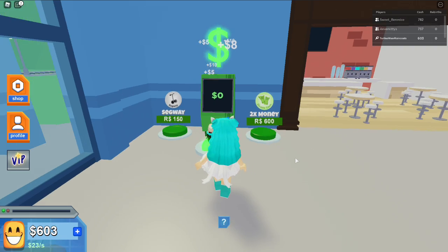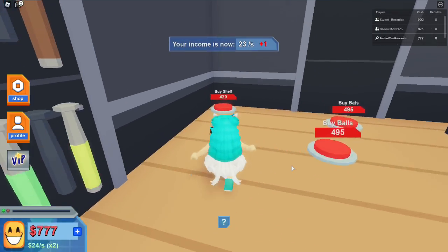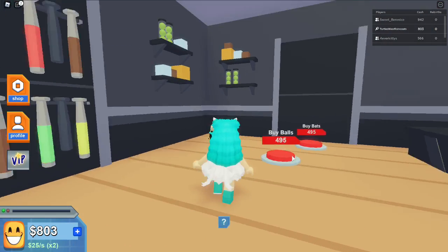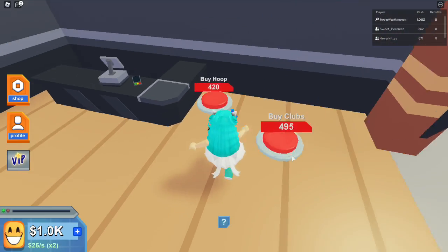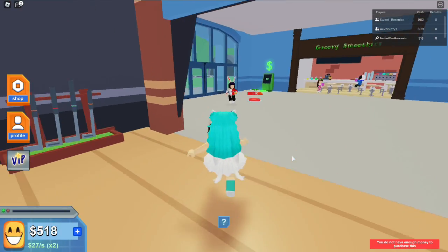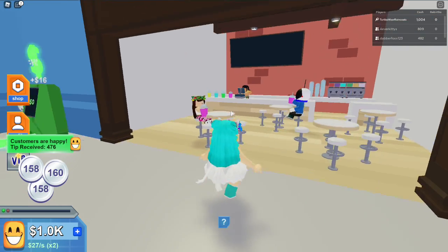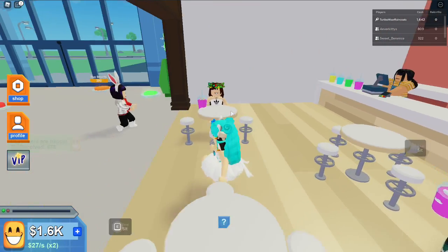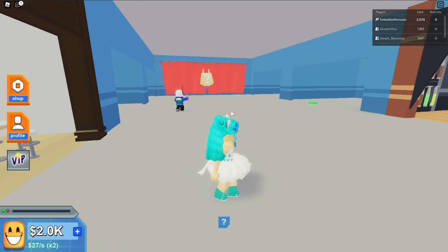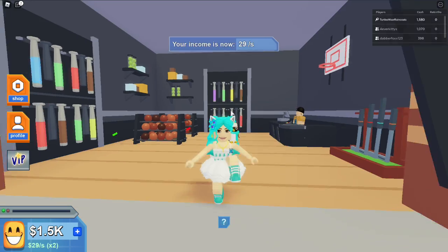We have two times money available in the shop — I'm making two times the amount of money now, which will help me buy things a lot faster. This is a sports store — buy hoop, buy balls, buy bats. Oh look, my friends are here! Wooslo bought a smoothie at my store, that is so cool.